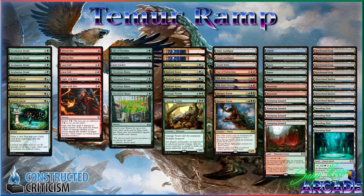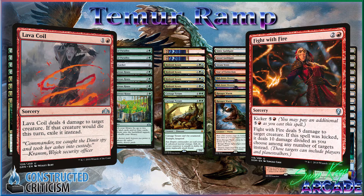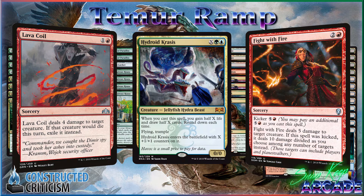Ramp decks need a couple of things to be successful — typically they need bridge spells, ramp spells, and payoffs. One of the best things to do for a bridge spell is just to remove your opponent's creatures. We play four Lava Coil and Fight with Fire in the main deck to bridge to our next spells — kill their two-drop, gives me more time to play a big spell. You can also play a Hydroid Crisis on four as a 2/2 that gains you a life and draws a card to block your opponent's creatures and buy more time.